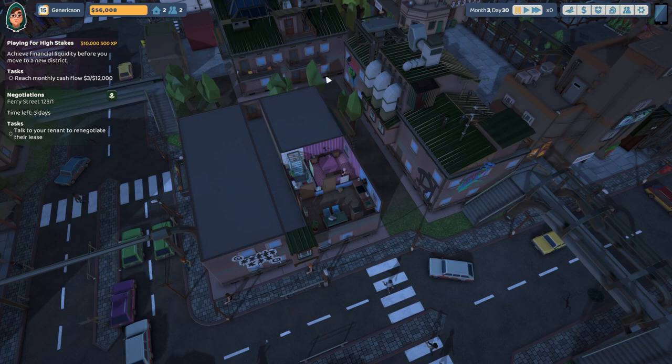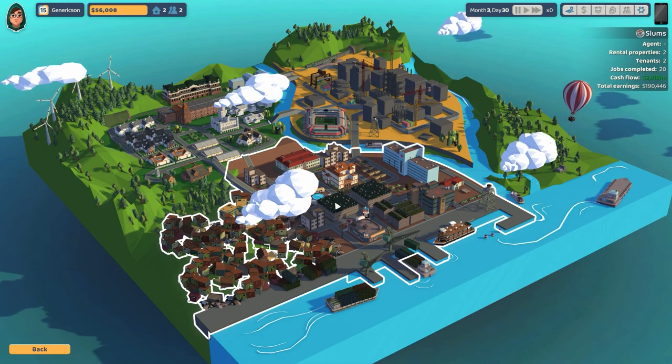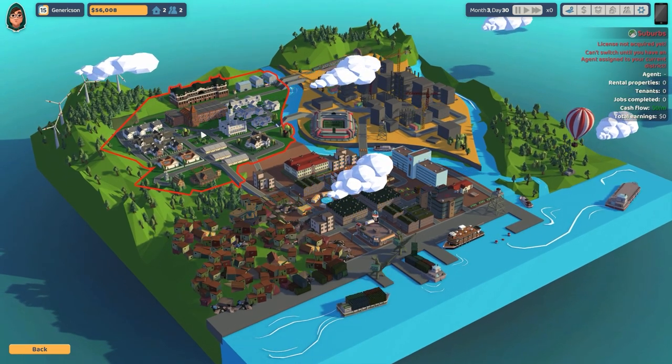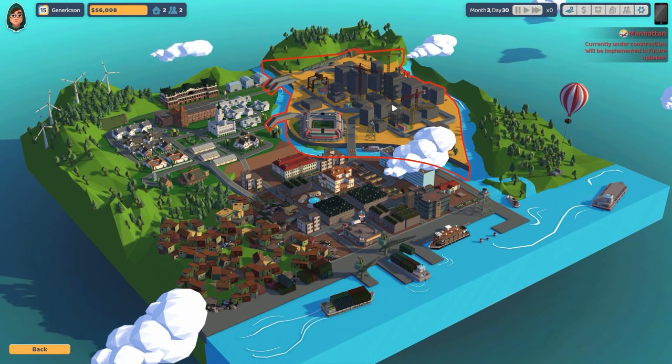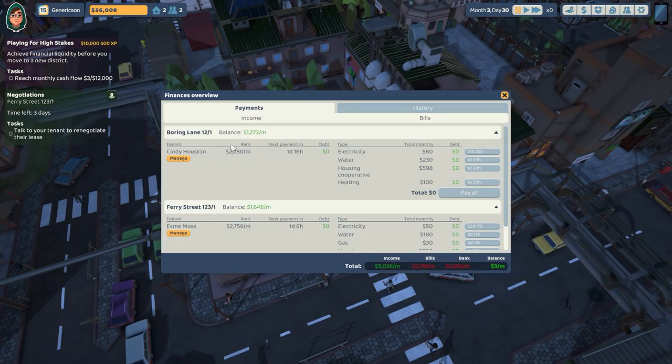Time controls are on the top right as well as the city map. We are currently situated in the slums, which is a lovely place to take the kids on the weekend. We also have the suburbs, which I don't yet have the license for, and then there's the Manhattan area which is currently not in the game.